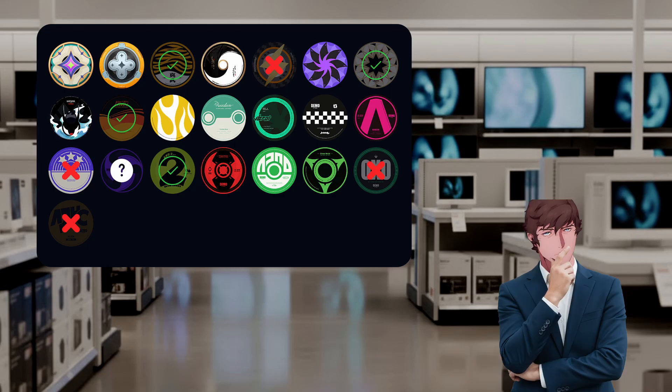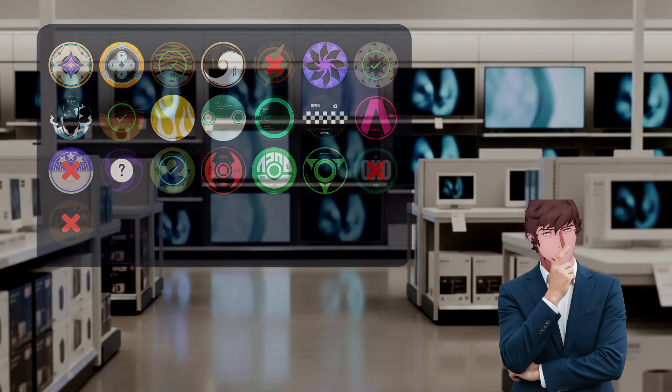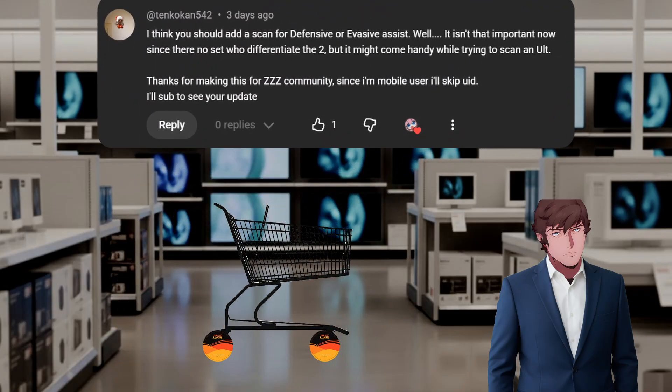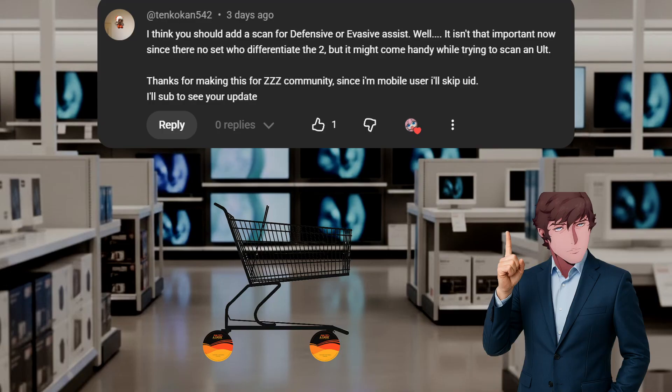Thunder Metal is in a tricky situation — I'm almost sure I can include it, but I might need to do some testing when I get to that point to make sure it works properly. Tengokan542 says: "I think you should add a scan for defensive or evasive assists." Well, it isn't that important now since there is no set that differentiates the two, but it might come in handy. Defensive assists and evasive assists could be detected from the beginning, but now the ultimate animations will be added on the next version. And not only that — I added Protopunk to the list of discs you can use with Centrac.